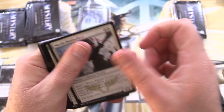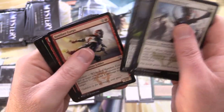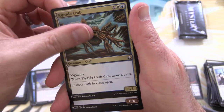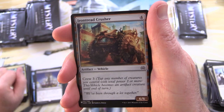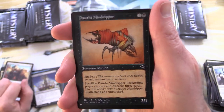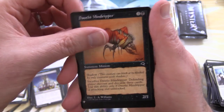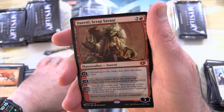Okay, next — white, blue, black, red, green. And we have a Riptide Crab. Believe it or not, there is quite a bit of value in the common and uncommon slot in this set. Iron Tread Crusher. Door to Nothingness — I love the artwork on that one. And a Mythic — we got Daretti, Scrap Savant — a Goblin. Two Mythics there, and Bind to Liberate.